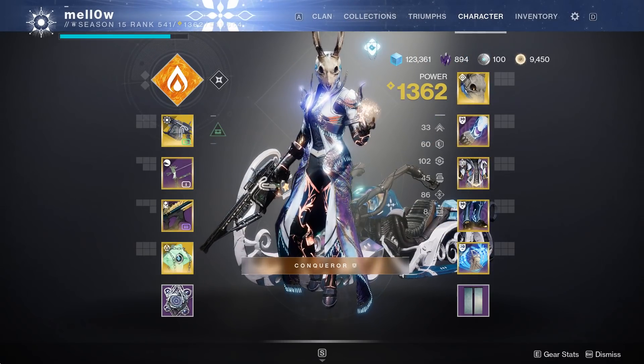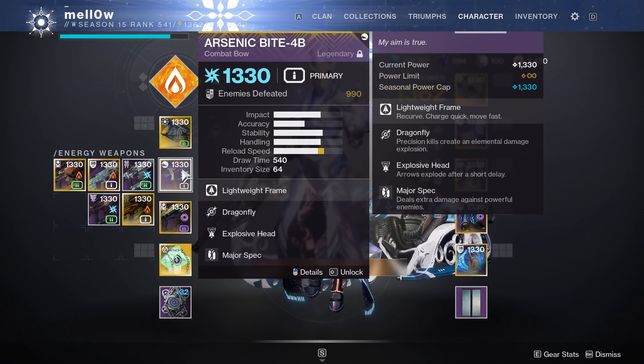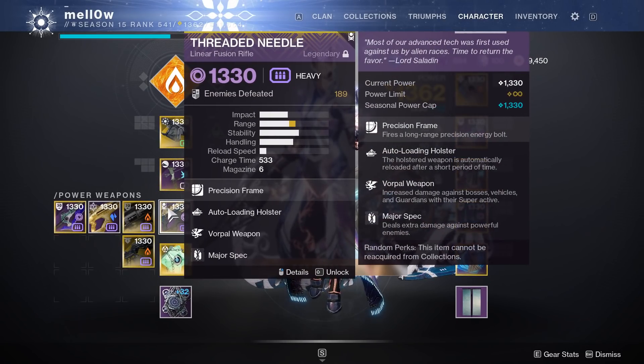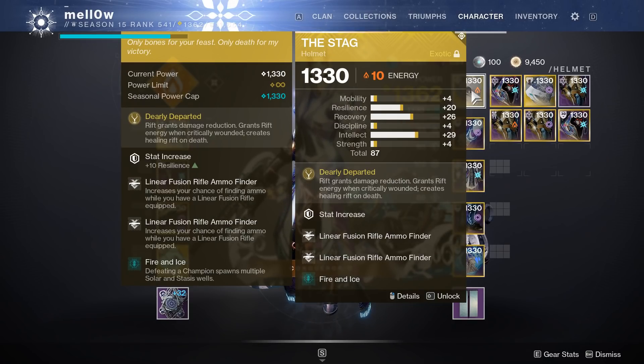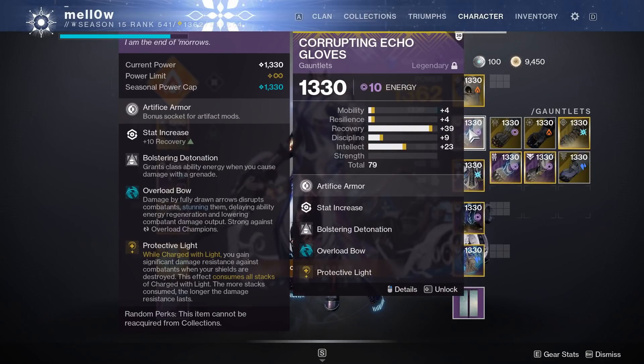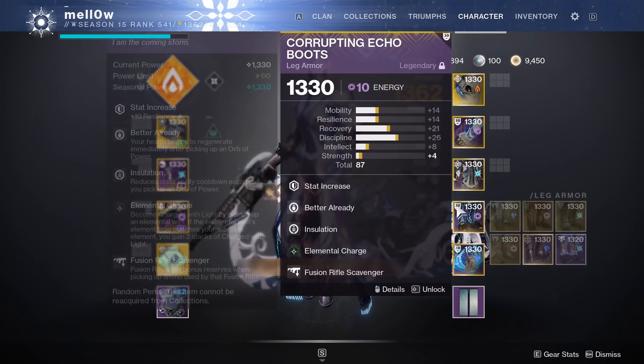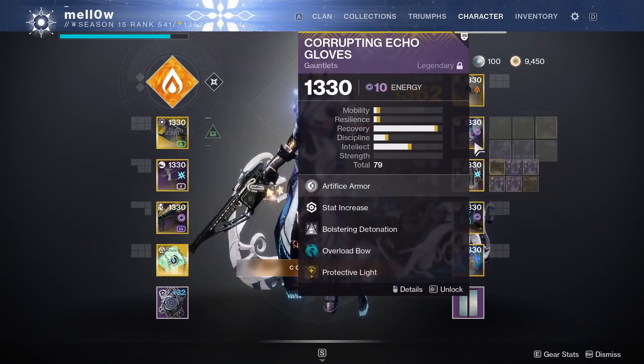I'm running Well and the bow is an Arsenic Bite with Explosive Head and Dragonfly, while the linear is a Threaded Needle with Auto-Loading and Vorpal — but this could easily be a Wolftone Draw or Imperial Needle with Tarantula as well. Just keep in mind when assembling your build that there will be lots of void shields on the boss. The double linear setup lets you use double linear ammo finder. The TLDR of my armor mods is Protective Light with Taking Charge and Elemental Charge with Fire and Ice.